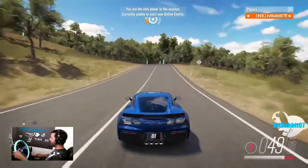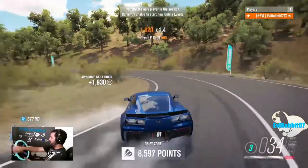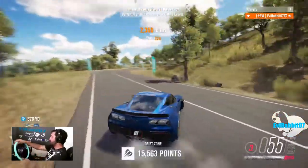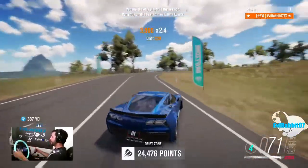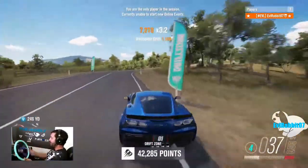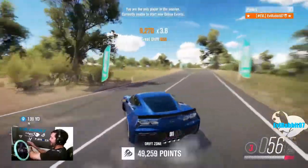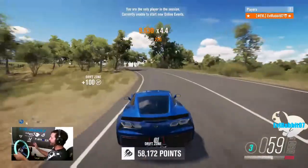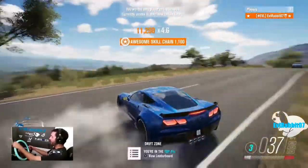I'm gonna rip this thing uphill now. It's definitely got the angle but I lost it there. Z06 Horizon Edition drift skills boost — not my favorite so far, but who knows, it could be the better one of the group.